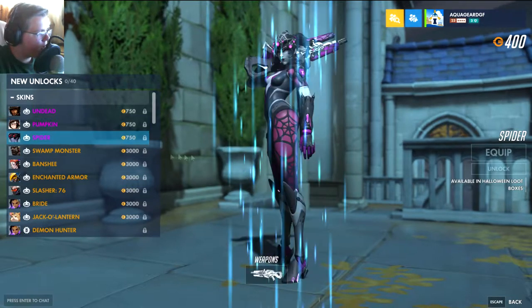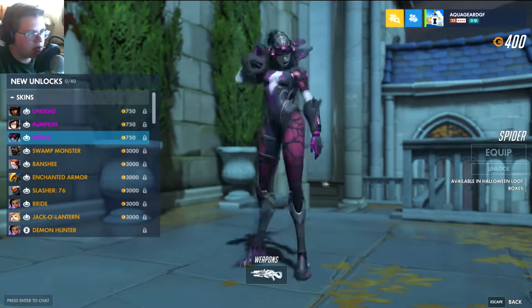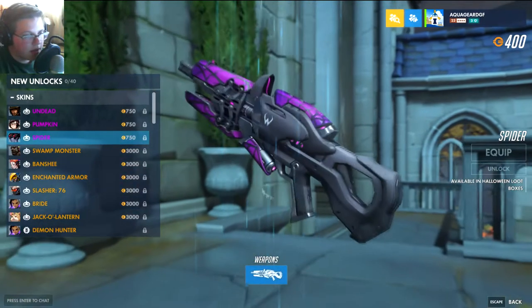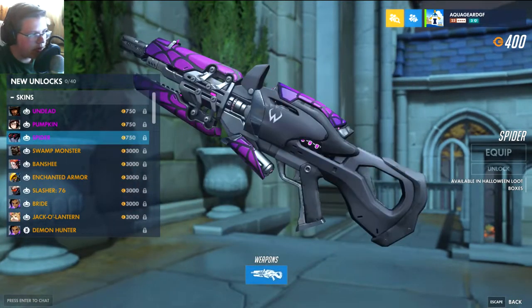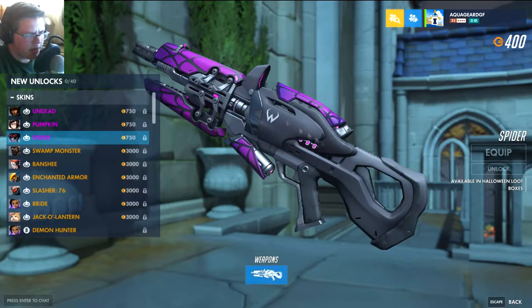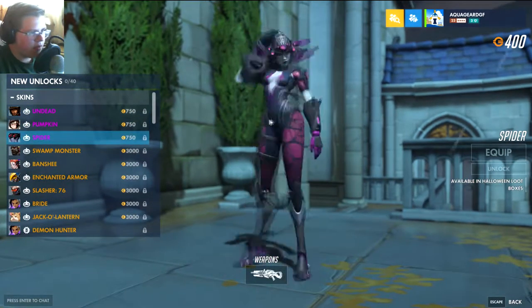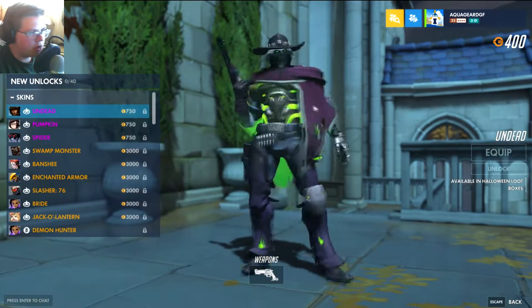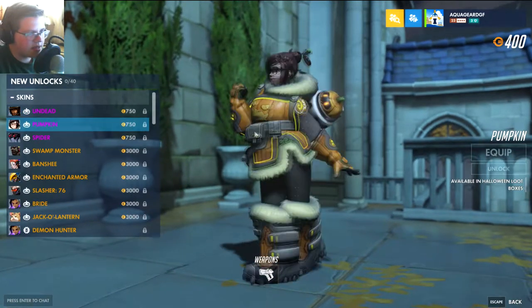Spider Widow — it's just the same Widow skin but with kind of spider legs for the gun and head. I like that little 'W' right there, that's a nice little feature, and I do like the pattern on the gun. That's kind of cool. I'd say this is my favorite epic.